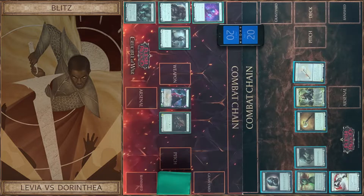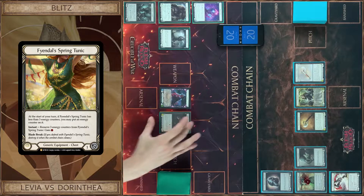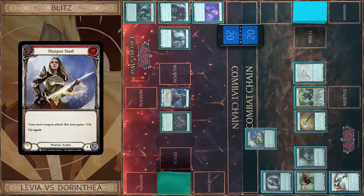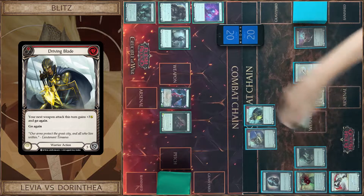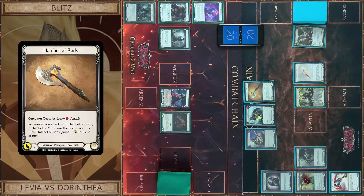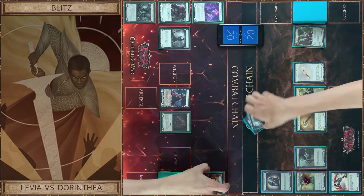I start with a counter and tunic. Sharpen Steel. Driving Blade — pay for this. And Hatchet of Body — pay for this. So it's eight, and go again. I block nine. That's all. I don't have any resources. It's cool. I take three cards and my turn.